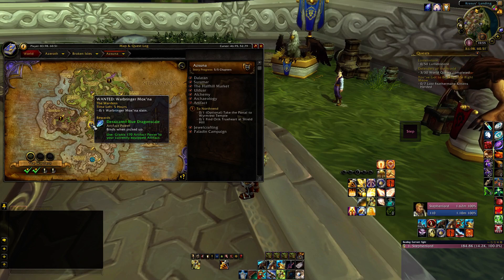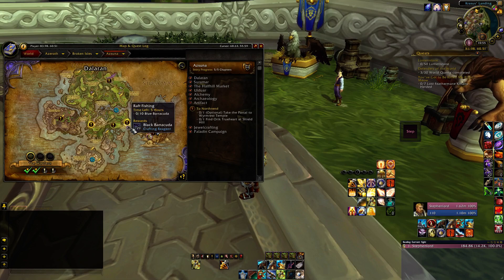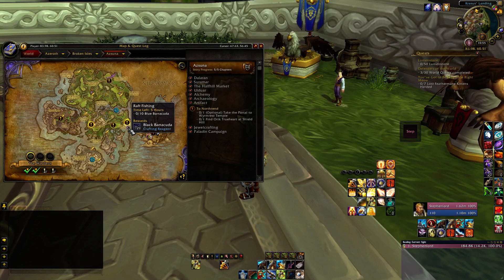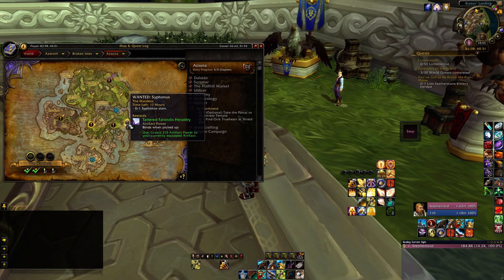These are all regular world quests but not very specific to Wardens. There's rat fishing — lots of different world quests like one for people who are into fishing, want to get fish food, or just need to do it for the raids. There's one where you're going to get some crafting resources, and here's one where you just slay one mob — could be anywhere from a really difficult to a really easy mob. The reward is common level artifact power, so most likely this is an easy mob.